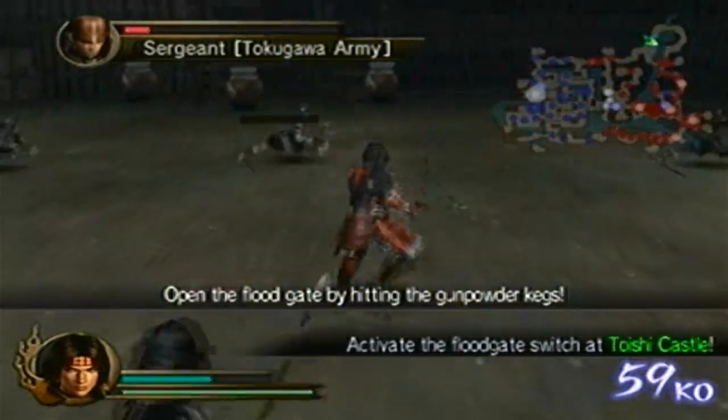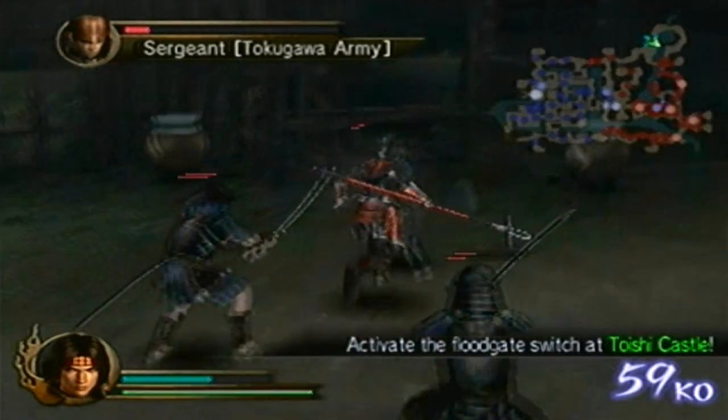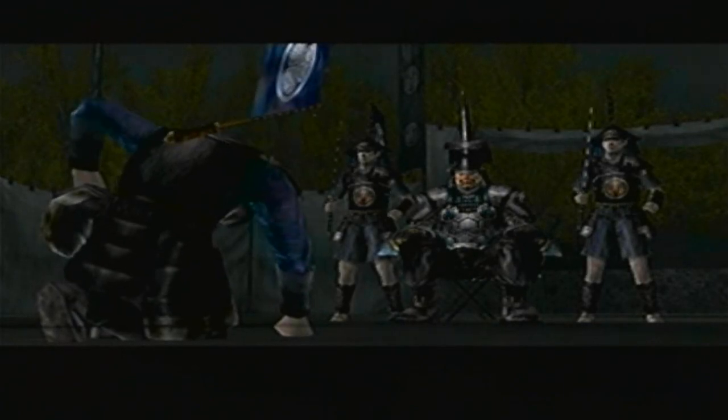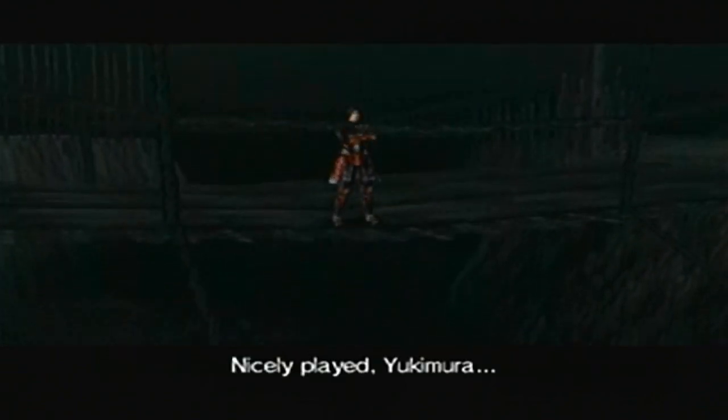There we go. Now let's activate it. Run! And now we're good. A flood attack has taken out the advanced force.